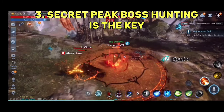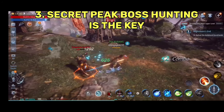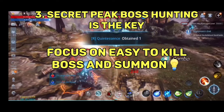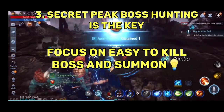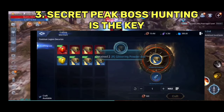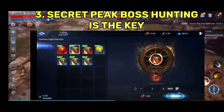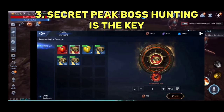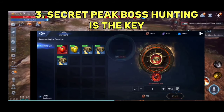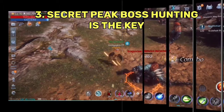Tip 3: Strictly Go Boss Hunting on Secret Peak. Always consider the fastest boss you can kill based on your level and power score. This will give you a higher chance to loot rare materials and Glittering Powder. Make sure all your crystals will be traded for small and medium bosses, and the rest will be traded for Glittering Powder. Should there be no boss to hunt, mine Dark Steel while waiting. Watch these clips as I do Glittering Powder and rare material farming in Secret Peak.